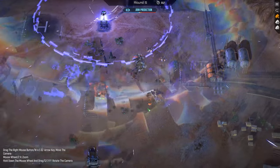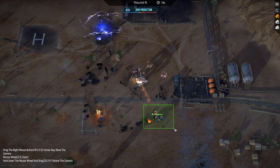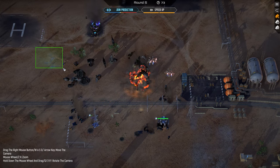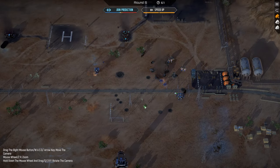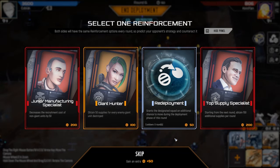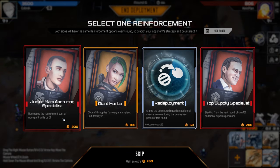We get the building kill — get two building kills, actually. Do these guys actually win this little duel? We have extra nerds coming in. There's no way to kill the phoenixes. That's fine. Totally forgot to start recording again there, but the round ended. Needless to say. Let's go to Junior Manufacturing Spam and really spam out some units here.